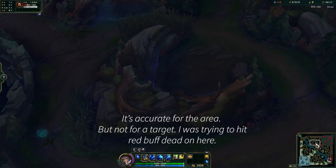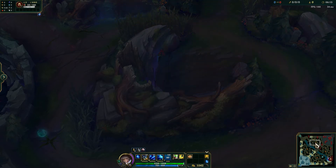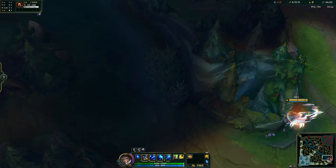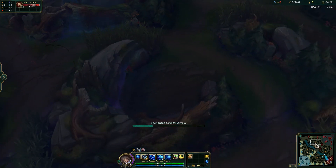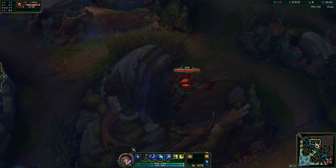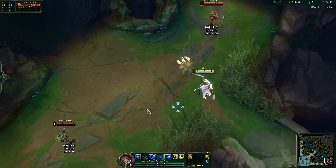Casting from the minimap is pretty accurate for the most part, and it is handy if you don't know. But honestly it's not too accurate like any other normal method — I'd rather click to shoot directly. Because if you click it from the minimap, it's not completely accurate unless you've practiced a lot.